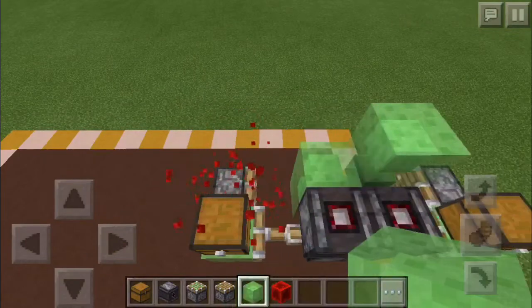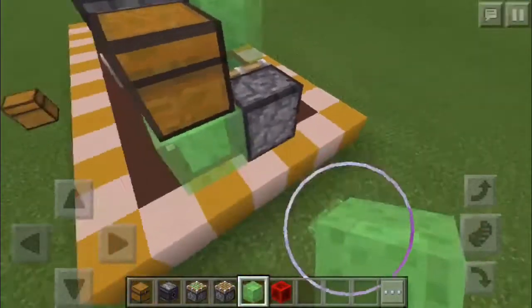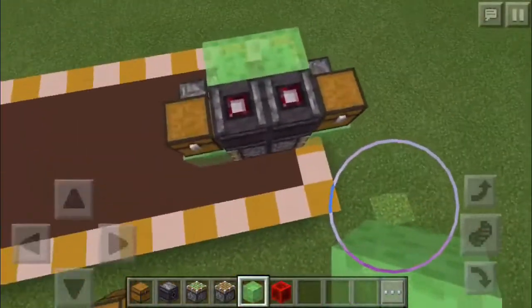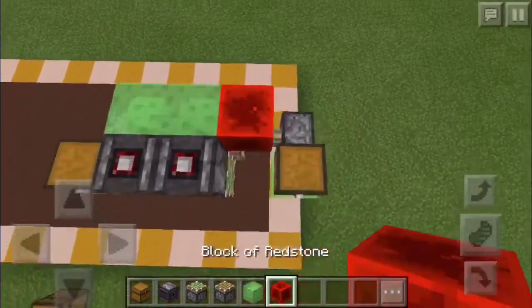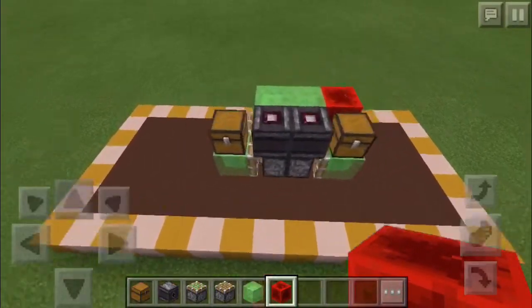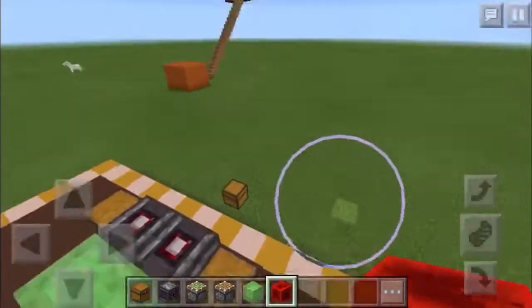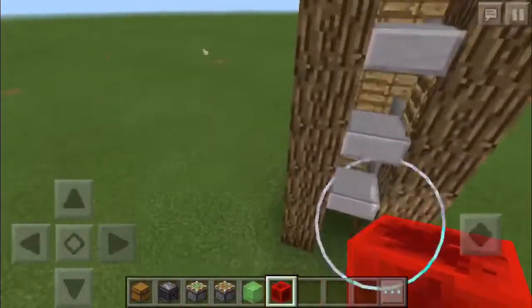All you gotta do to make it go one way is place your redstone block there. To make it stop, place any block, remove that, and it'll go one more block forward. I'd recommend putting a piece of obsidian at the end. You can delete it like that, but it works better to just place a block.